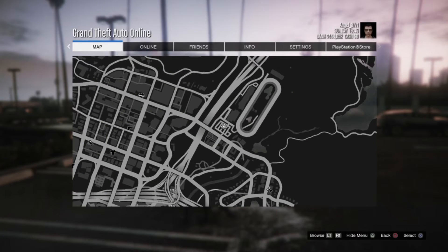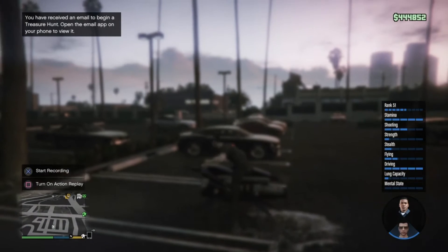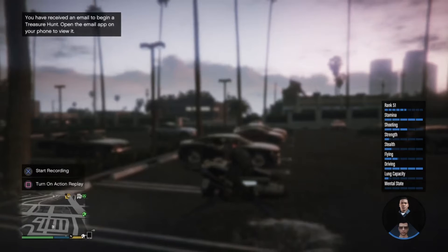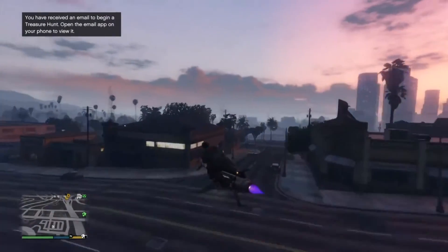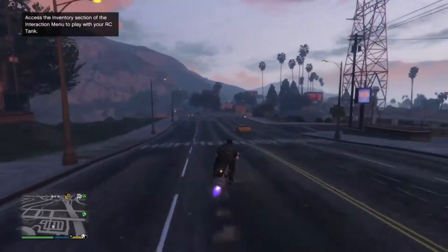Once you hit Pause, keep holding down on the d-pad and spam Triangle — or Y if you're on Xbox. As soon as you see your character on or inside the vehicle of your choice, all you guys are gonna want to do is let go of the d-pad, and boom — you guys are in god mode.